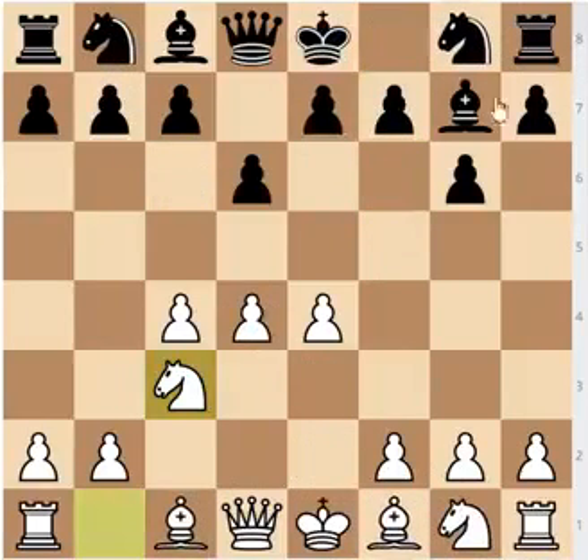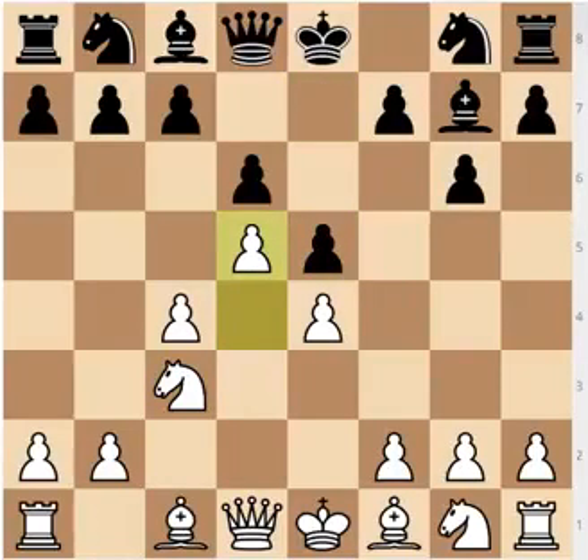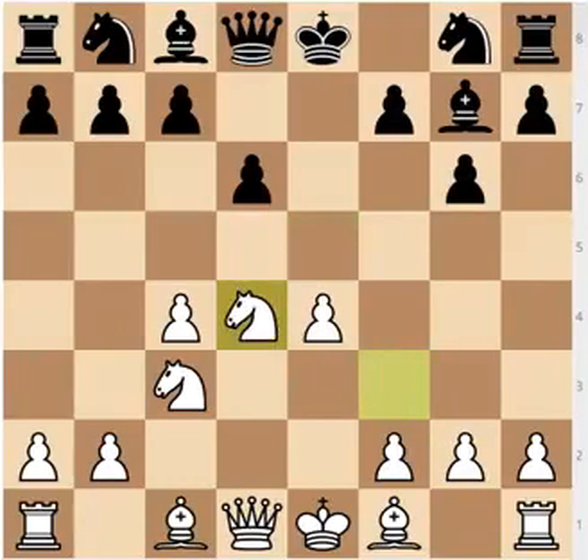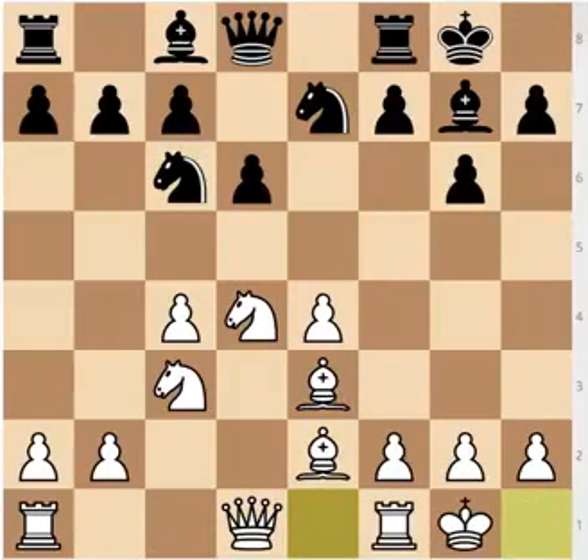So after Nc3, play e5 — the most active move. You don't have to be afraid of the trades. The move d5 is met with f5 immediately. So after e5, White should continue with Nf3. Now you can either play Nc6 or you can play exd4, which I would recommend. exd4, Ngxd4, Nc6, Be3, Ng7, Be2, castles, castles, f5. Once again, when your opponent plays f5, you take it.